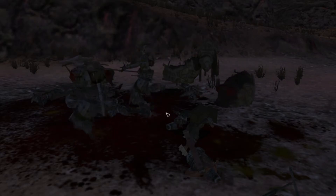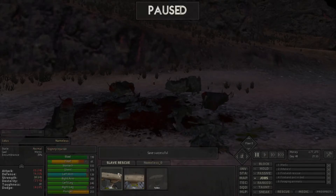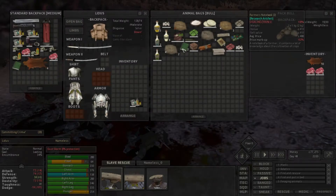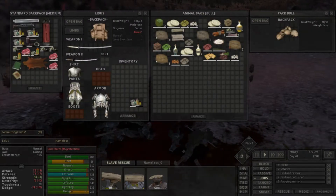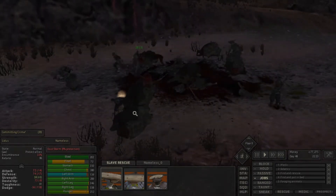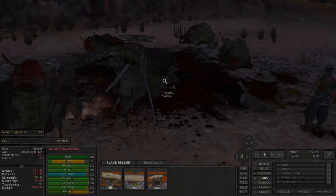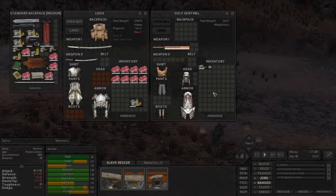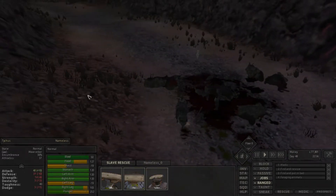How did that work out for you guys in the end? From where I'm standing it's not looking like it worked out very well. Now we're going into the bulls, but unfortunately they don't have much of the stuff we want — they've got food, some cloth, some research books, plenty of meat. Not a wasted ambush, but not what I was after unfortunately. Not a massive issue — what we got was still better than what we had before, so that's fine.